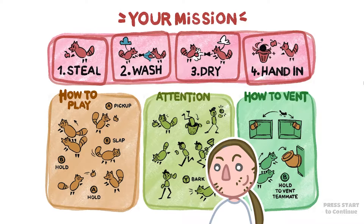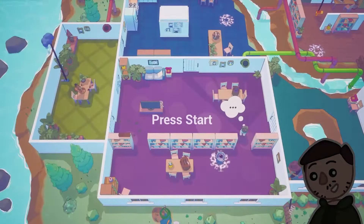During the loading screen you'll be reminded of your mission to find specific items inside the house, wash and blow-dry them so that they are clean and able to be handed into the teleporting trash can. Don't forget that the human is able to steal back items that you already collected, so you have to make sure to keep him away from the trash can as well as from your teammates. If you want to, you can also use our venting system and throw other players into the vents for faster travel and more strategic options.